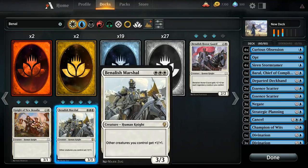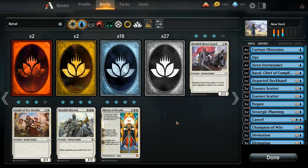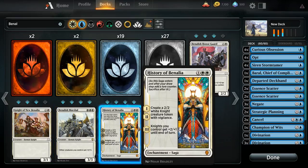If you're going to affect the board this turn, go with Benalish Marshal in the first phase. If it's not going to affect it until next turn, use the second phase — cast History of Benalia after combat.